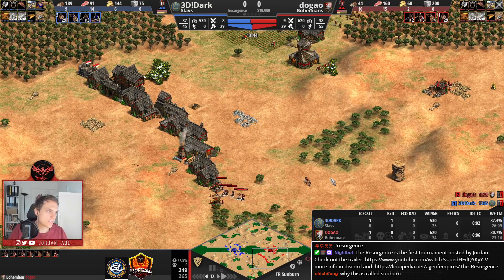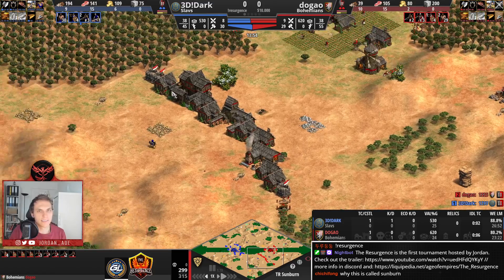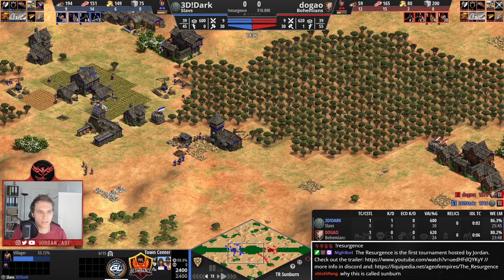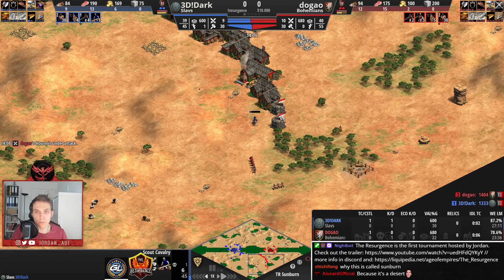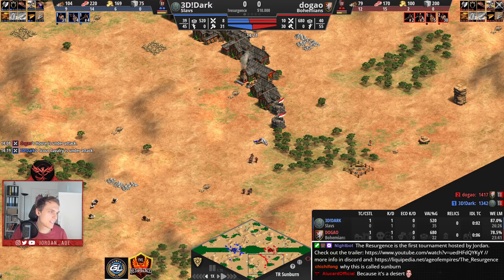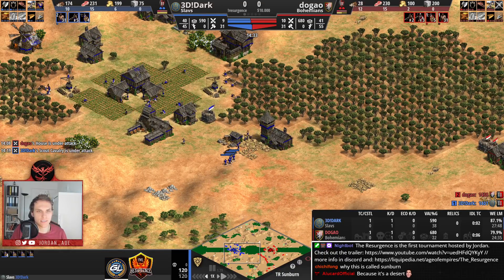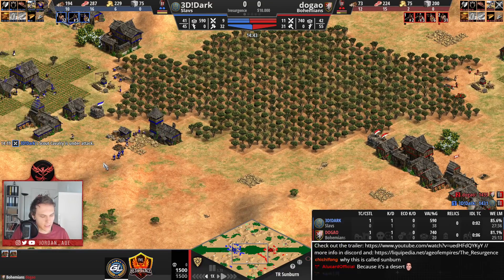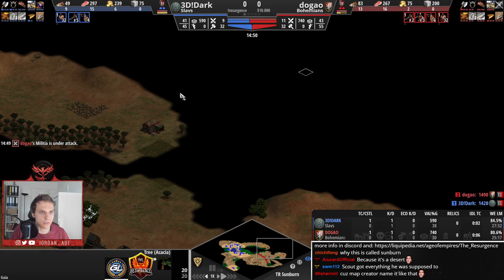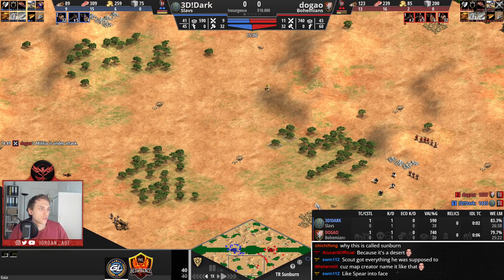Dugao is walling the map very heavily. I would still say the build so far seems a bit cleaner for Dark — that's how I feel about it. The scout is getting full information that Dugao is walled, but now it's dead. I think what Dark should be doing right now is ignore this and try to deal some damage on the north end. He is not aware of the berries here — in theory you should know, because berries always spawn two to one.